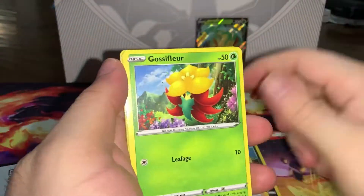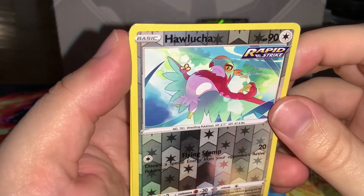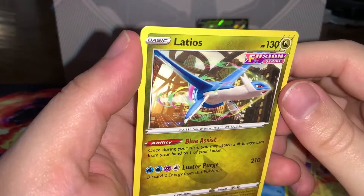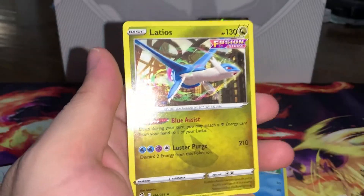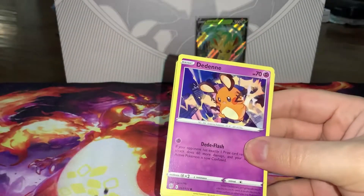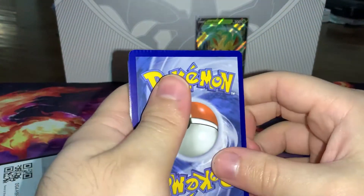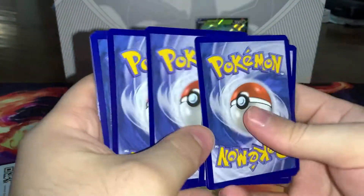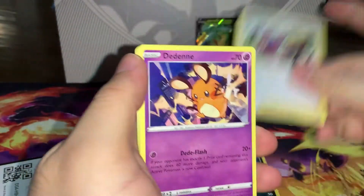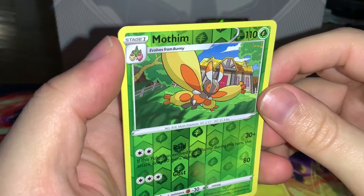We get a Hawlucha reverse into a Latios — one of my favorite Pokémon. Moving on to Brilliant Stars, we are eight packs in and we've got one hit. As I mentioned in my 'Is the Charizard UPC worth it?' video, it kind of depends — you're honestly better off just buying the Charizard cards and then buying some packs you want or just some singles, because so far these pulls have been abysmal.